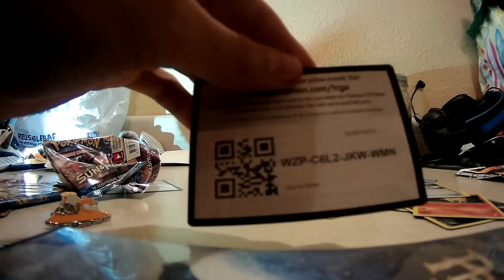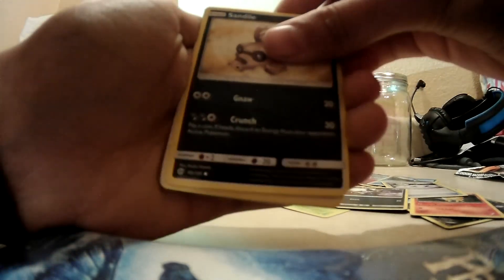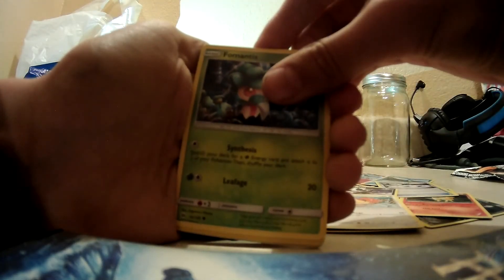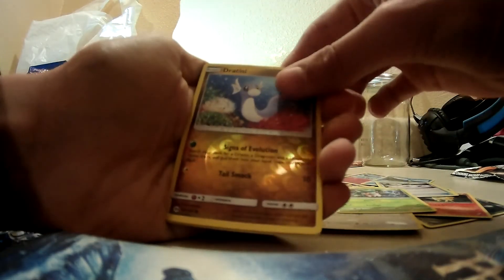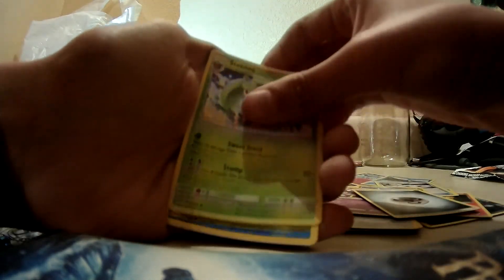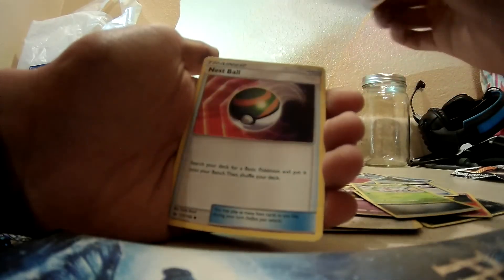So let's go ahead and open this Sun and Moon pack. Here is the code card. We have an Alolan Rattata, Sandile, Picky Peck, Spearow, Fomantis, Reverse Dratini, Hollow Alolan Muk — that means we're not getting anything in this pack — Steamy, Polyworld, and Nespa.